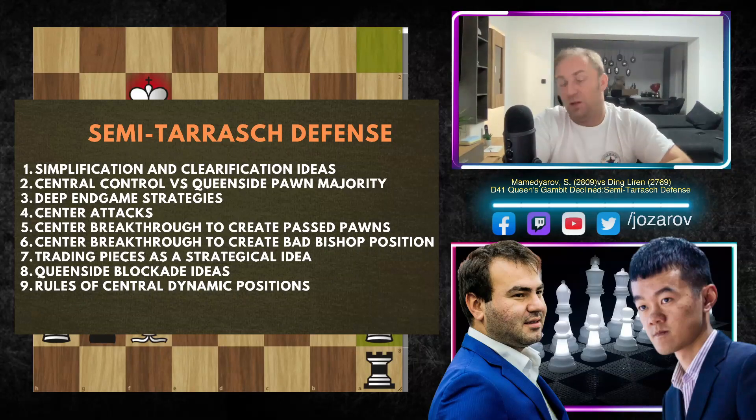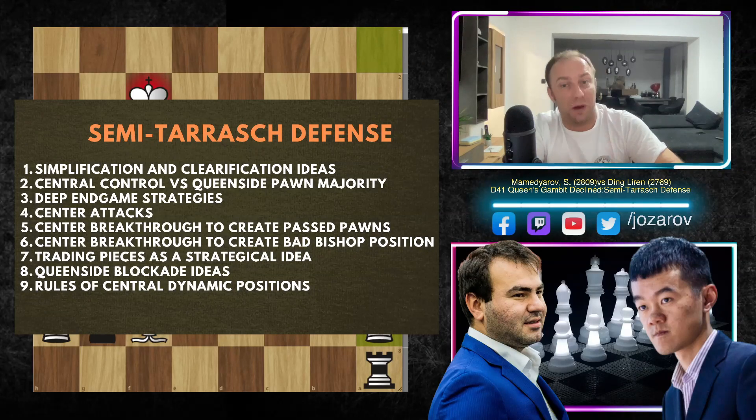A really great game. The most important strategical elements of the Semi-Tarash defense were on display: simplification and clarification ideas for Black, central control versus queenside pawn majority, the deep endgame strategy where Black hopes to get into an endgame and create a distant passed pawn. We had central attack ideas — Mamedyarov attacked the center but Ding Liren counterattacked on the queenside. We had center breakthroughs and trading pieces as strategy — Ding Liren was very happy to trade the pair of rooks via rook to c3, then the knight maneuver to c5, trading rooks. The queenside attack was simply much faster.